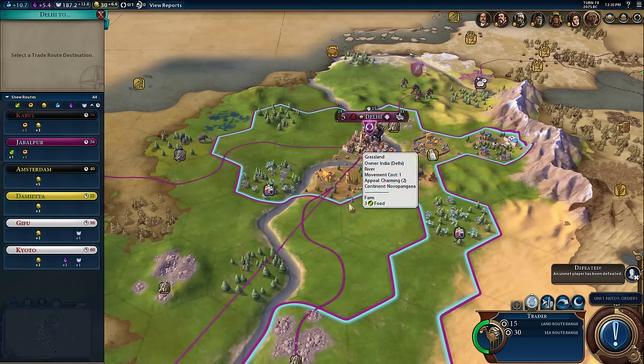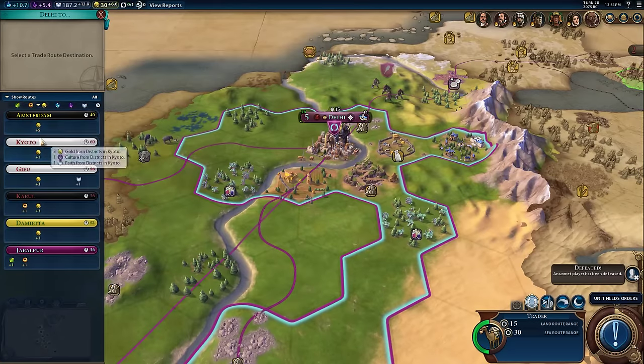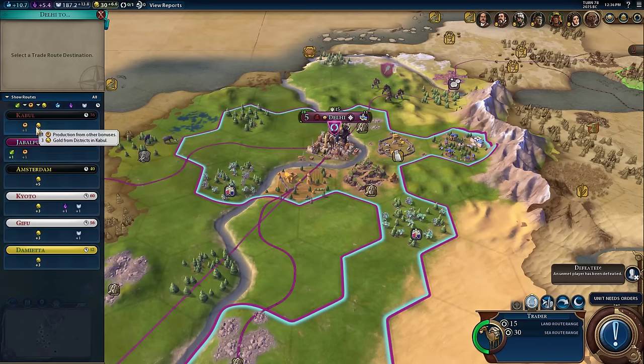Luckily, Ace Dog's Better Trade Screen mod comes in here. Instead of a pull-down, it has buttons that let you sort by a column. The gold button is a great example — if I sort by gold, Amsterdam with its five gold gets to the top of the list. You can also do two sorts: if I sort by production then hold shift, I can add a second sort for food. You can see numbers one and two showing it's sorted by production first, then sub-sorted by food — Jabalpur is at the top.